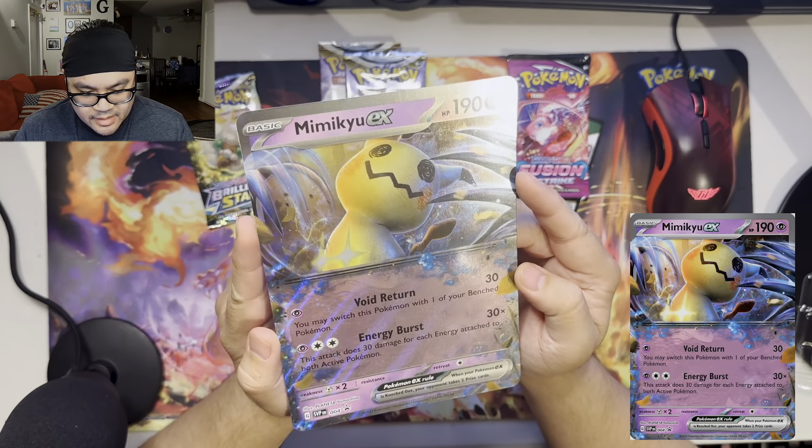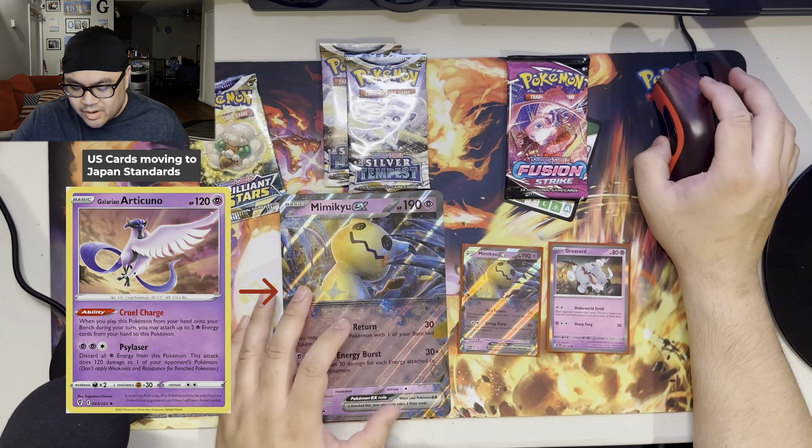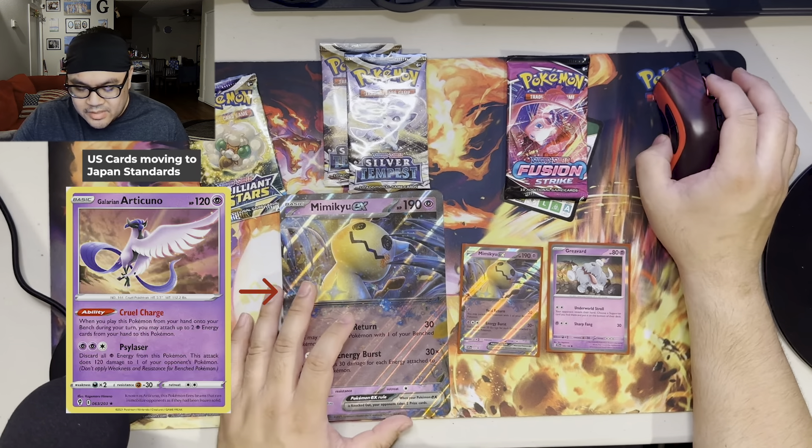If you can find him, definitely use him. He's a very good tank if you're not using Skeledirge — a secondary tank you can actually input. And the reason I'm bringing this up is that this box is for the EX era, but you can see we're actually going back to additional cards from the latest V era — Fusion Strike, which is the furthest one back, Silver Tempest, which is the latest, and Brilliant Stars. Charizards in Brilliant Stars as well as Arceus.